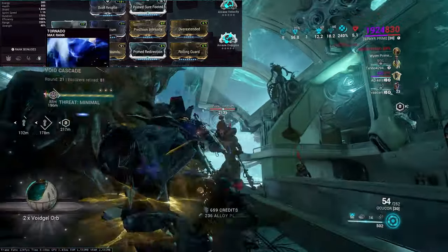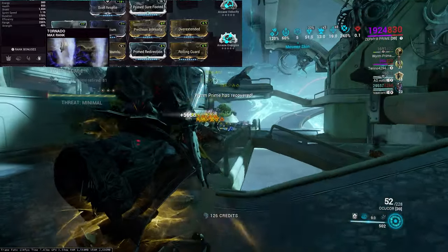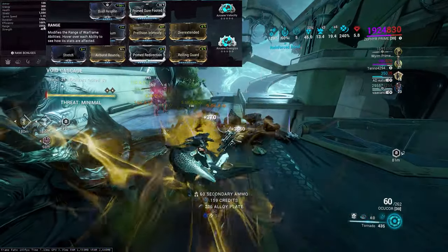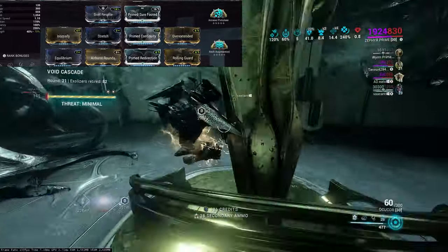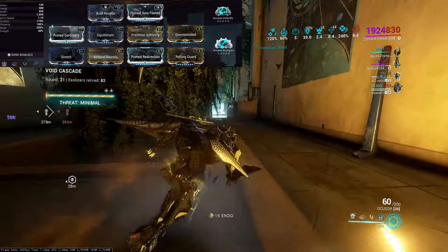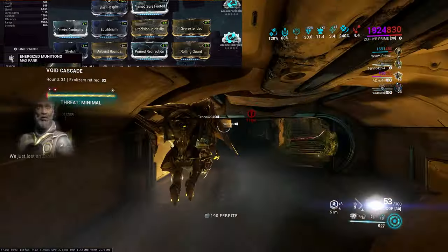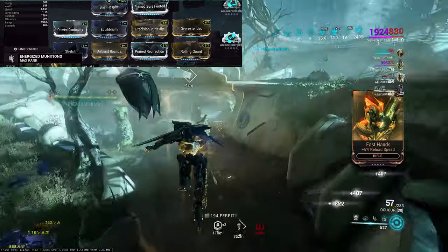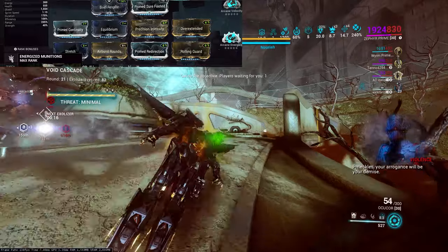Tornadoes work the same way — they have a large radius and suck everything in. It's essentially like multiple moving Vauban ults. So I have range and duration for both my main builds; they're very similar with slight differences because of the Helminth ability, which is Energized Munitions. I just wanted a build that didn't include Roar, Eclipse, or Gloom — something a bit more interesting and fun.